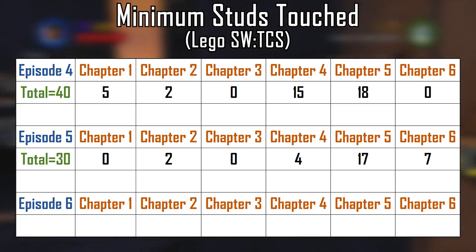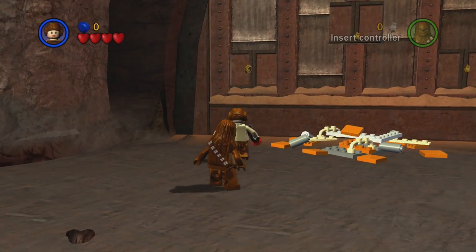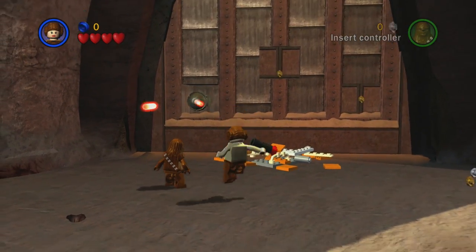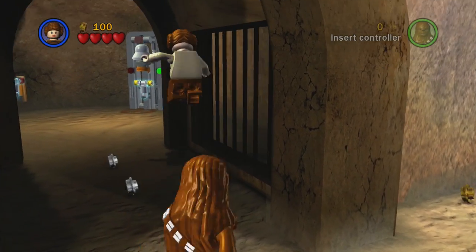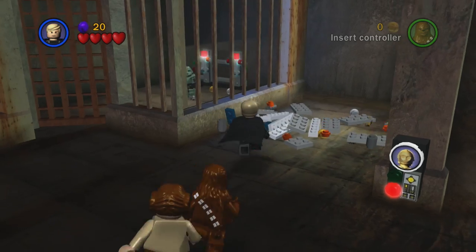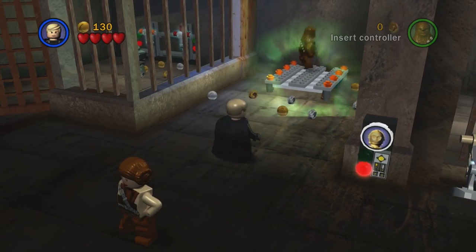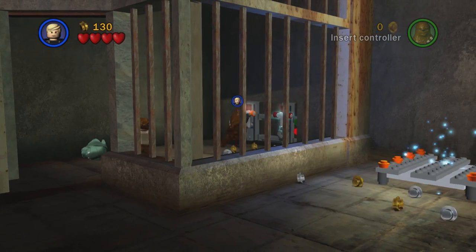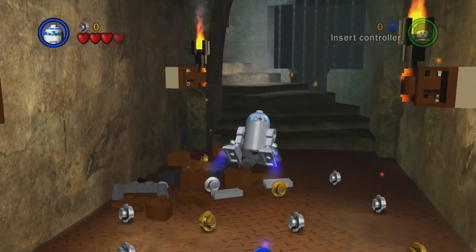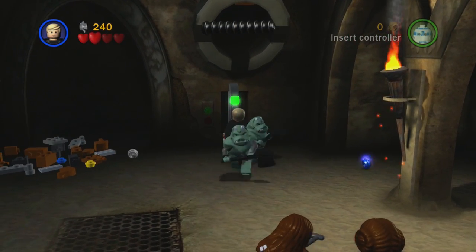So for Episode 5, there are 30 studs you have to touch. Now the final one: Episode 6, and it's a bit of a doozy. Chapter 1. You might think you have to touch three studs to make the turrets come out, but if you're very careful you can jump just right to trigger the turrets without collecting the stud. Next, you have to touch one stud in the hallway. After opening the door, wait for Luke and use him to jump over the line of studs. When building the platform you'll have to touch two studs. Use Luke to lift up the CPU instead of being lifted up. Pull the left lever to avoid the studs. Use R2 to fly over the studs, then touch three studs at the R2 panel. The last unavoidable stud is in front of the lever. That's a total of seven for the level.